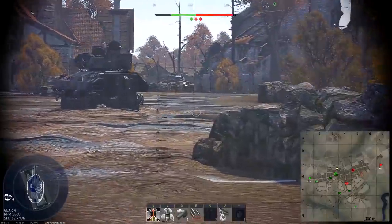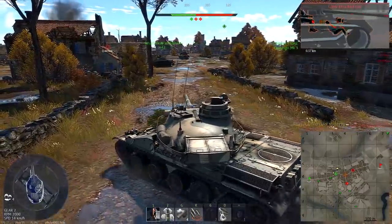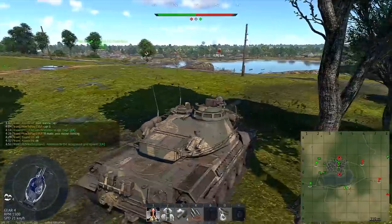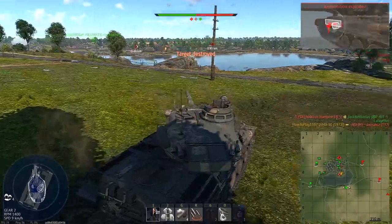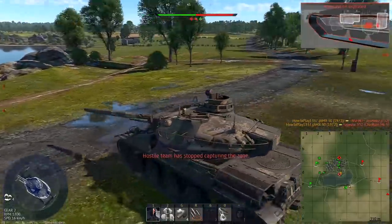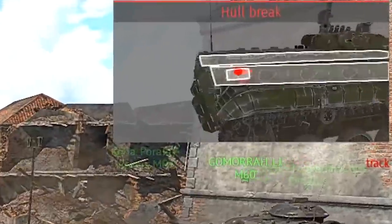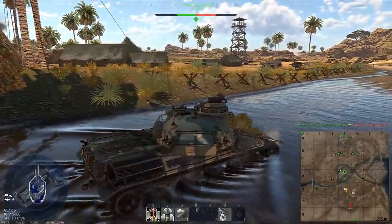Damage depends on where you hit an opponent. Just like all HEAT shells, post-penetration fragments don't spread much around the impact point, so destroying someone playing hull down and exposing only part of their turret won't be easy. But as long as you flank and catch opponents in the open, hitting the center of the crew compartment will result in a one-shot quite often. Hull-breakable vehicles will be destroyed no matter where you hit them.